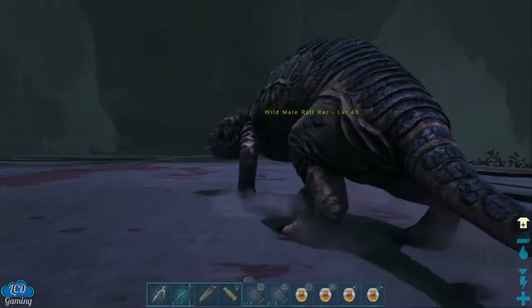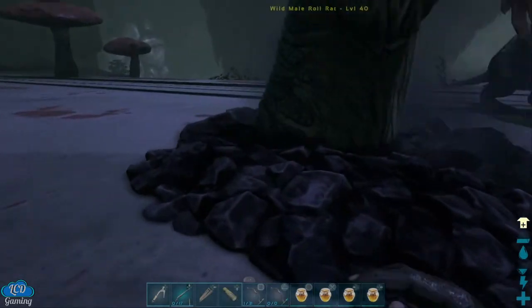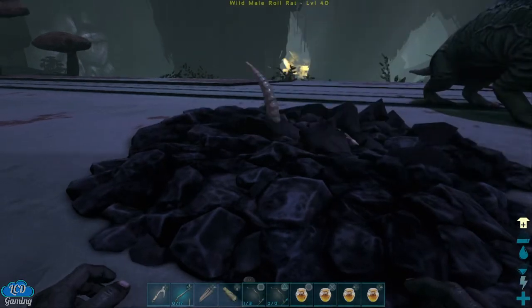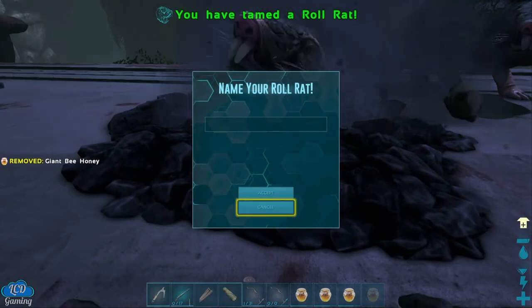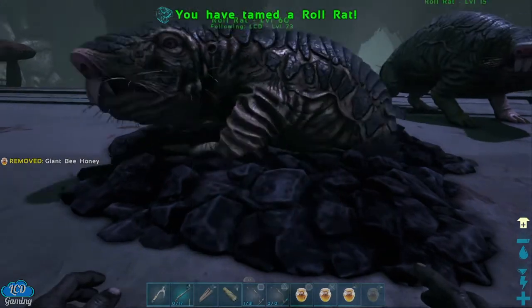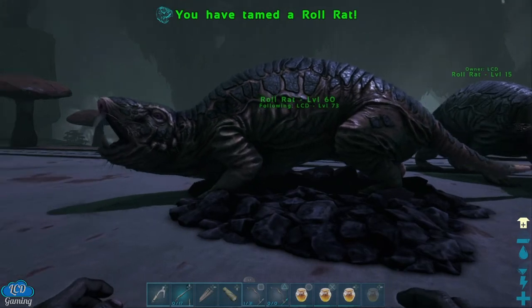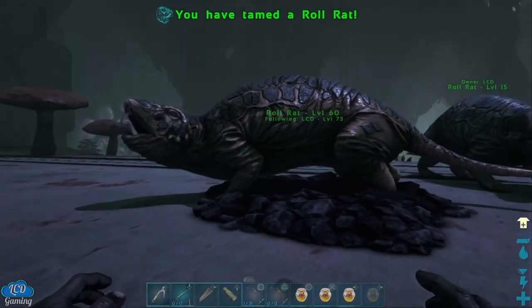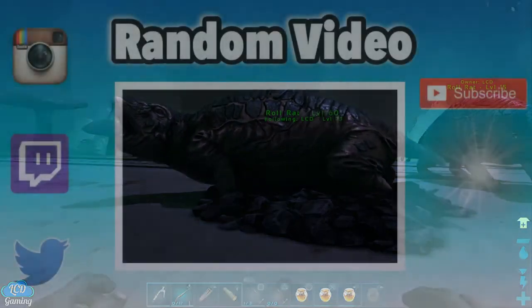The first thing you want to do is put honey inside your hotbar, and the second that this guy goes underground you want to throw it down. The second that he comes right back up he'll actually take a bite and start taming. On the server I play on it's a little bit more boosted than official, so you'll probably not have it tame as fast as I do here, but I'm glad I figured it out because I didn't see any videos on this.